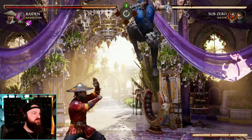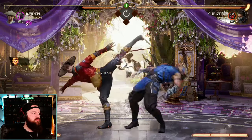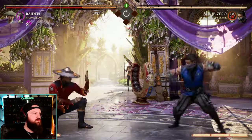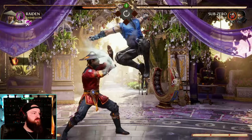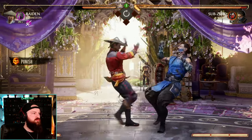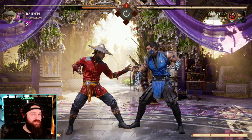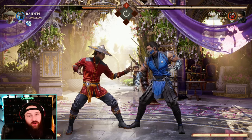So what you saw: our opponent was jumping in. I knew an overhead was coming. You saw Raiden raise his hand, so he wasn't normal blocking — he was upblocking. The upblock then connects the block, and to put it simply, essentially just shuts your opponent down right then and there. Makes them unsafe, allowing you to instantly punish and of course go for your combo, go for your pressure.